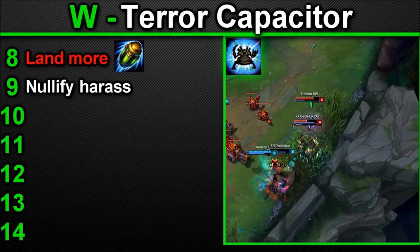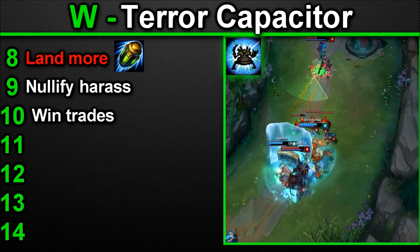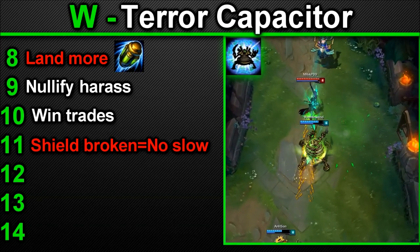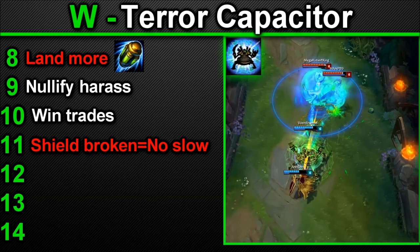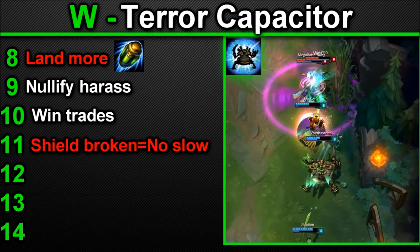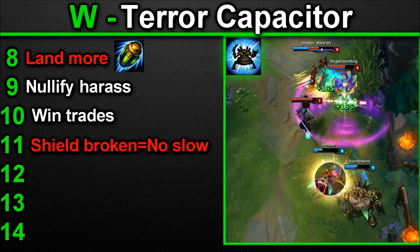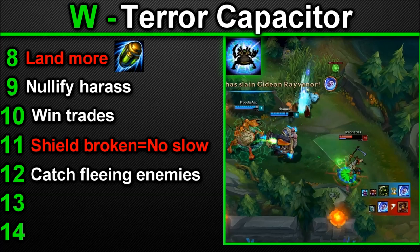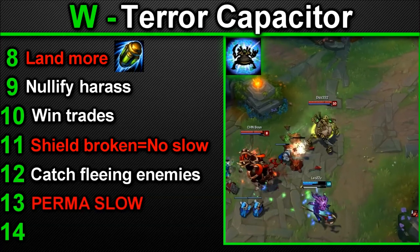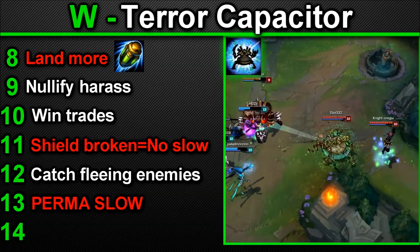Number 10 — Terror Capacitor shield is fantastic to help you win trades as it nullifies some damage. Number 11 — if the shield is broken during its use, the movement speed slow aspect will be removed as well. This means if you're fighting and need to kite badly, you may consider saving the shield until you get some distance between you and your target — shield broken equals no kite. Number 12 — this ability is fantastic for catching fleeing enemies; if you land a Q with your W activated, you can easily catch most enemies. Number 13 — can be used to permaslow if you get enough auto attacks and Qs off during its use.